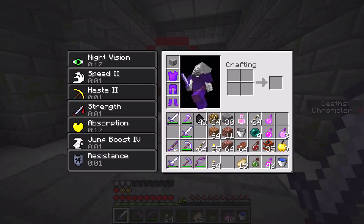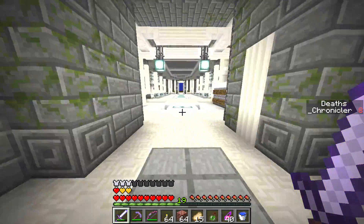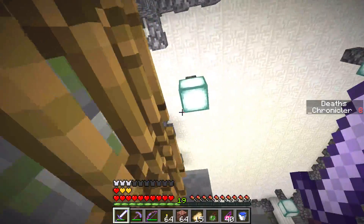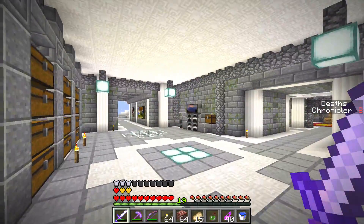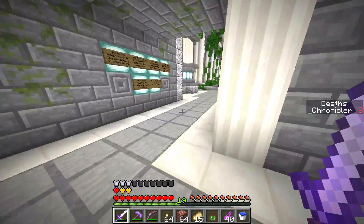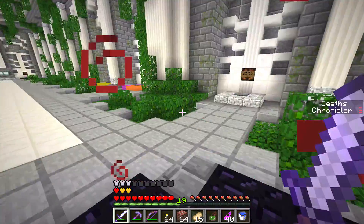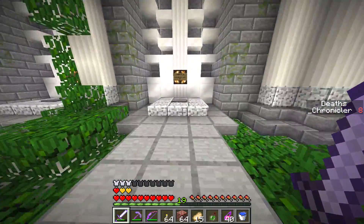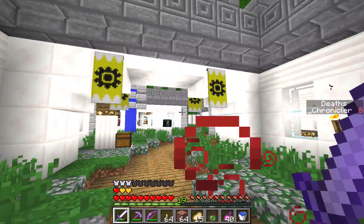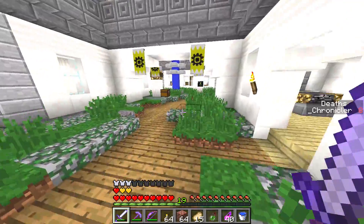We're gonna head back to Intersection 3 — I actually managed to find the shortcut back here. I had a little bit of trouble finding it because all of the buildings looked pretty similar; there wasn't a clear indication as to where the shortcut was. But here we go — the shortcut is where these banners are on the bridge.